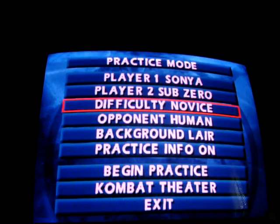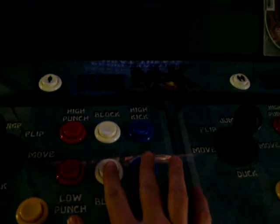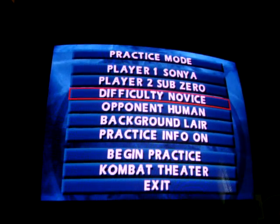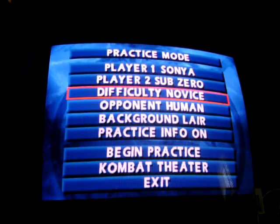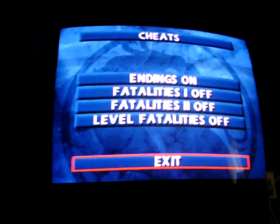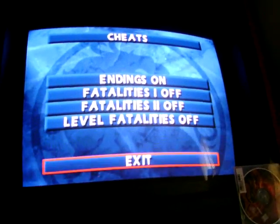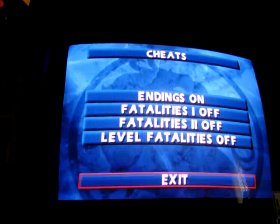You just select or highlight where your difficulty setting is in the options menu, and then you just press and hold block and low kick. Then you wait to hear a laugh in the background, and shortly thereafter the menu will pop up — I think it's about 15 seconds. And there you have the cheat menu. It's still just block and low kick. You've got your easy endings, easy fatalities, and level fatalities, and you turn them on accordingly.